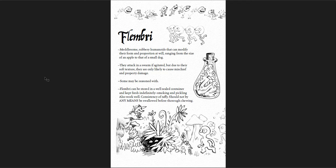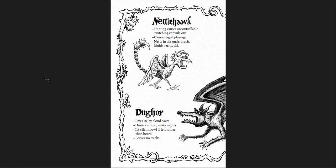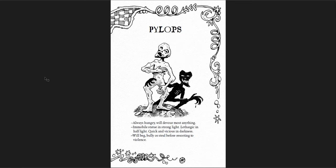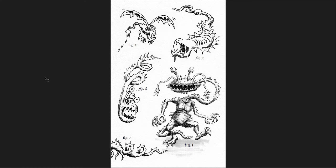No stats given whatsoever — just up to you to figure out how to use this in your game. Then you have the Phlembree — meddlesome rubbery humanoids that can modify their form and proportions at will, ranging from the size of an apple to that of a small dog. Should not by any means be swallowed before thorough chewing — consistency of taffy, so do not swallow them until you have chewed them thoroughly. You have the Snergies, the Thortles, the Nettlehawks, the Dugors, the Norwogs, the Shrouded Watcher, the Pylops. What are these? I do not know, but they are best avoided. I love that.